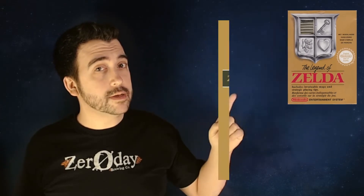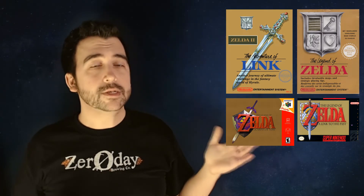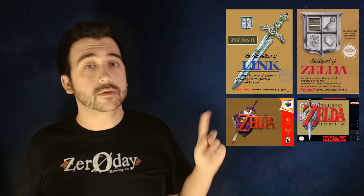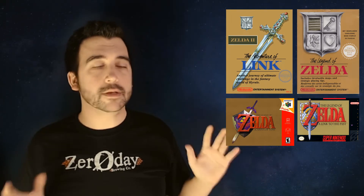And these four are Zelda, Zelda 2, Super Nintendo Zelda, and the first one on the Nintendo 64. They're all the same — very similar, they're all just plain. The first one had the shield, the second one had the sword, Super Nintendo had the sword and shield, and then the Nintendo 64 one — sword and shield. And if you haven't noticed, I like a lot of plain, minimalistic stuff.